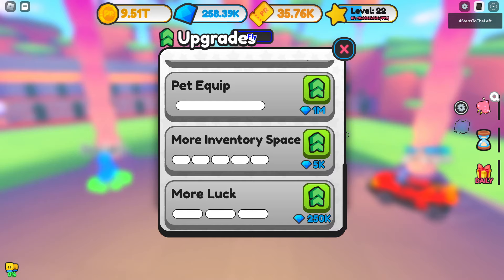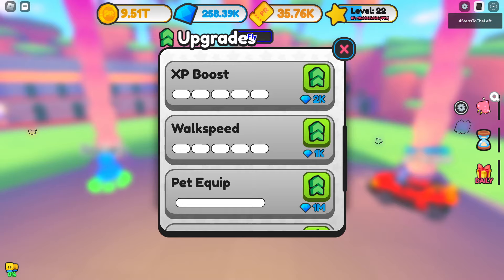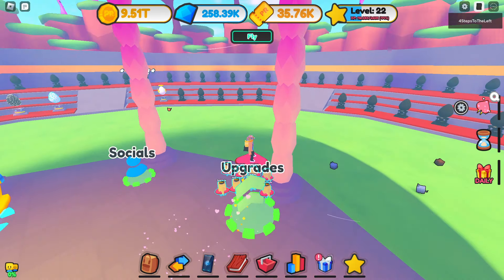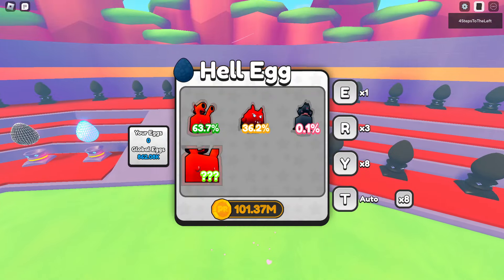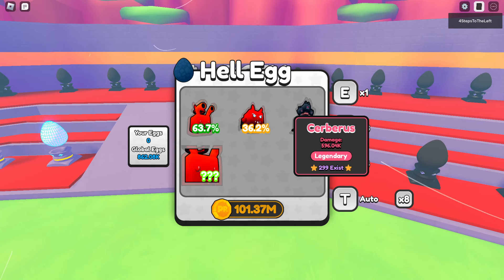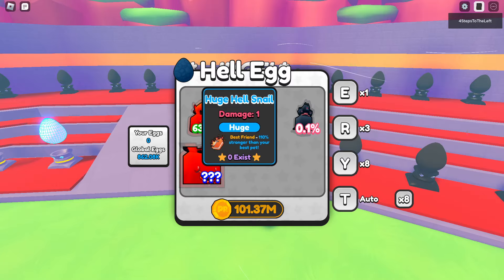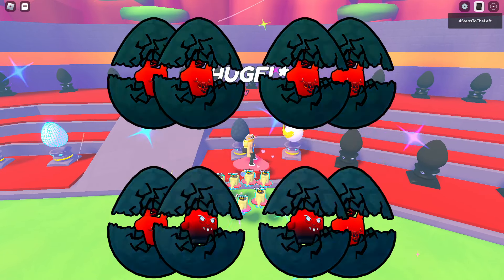That's expensive — 250k diamonds for more luck, and 1 million for pet equip. We've got to do some grinding. We'll cover that in more detail in another video. Here we go with the Hell Egg: we've got the Hell Snail, Hell Demon, Cerberus, and a Huge Hell Snail.